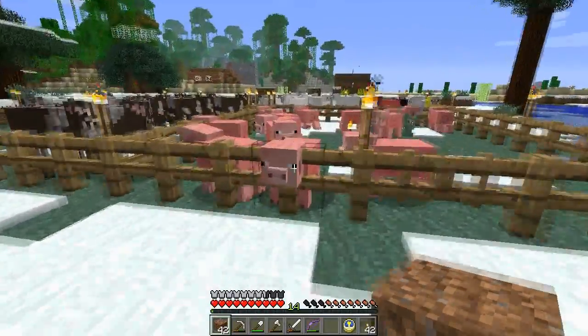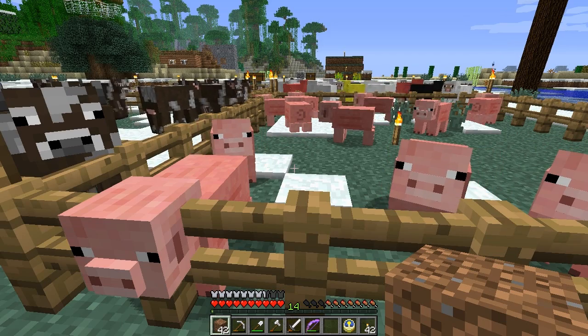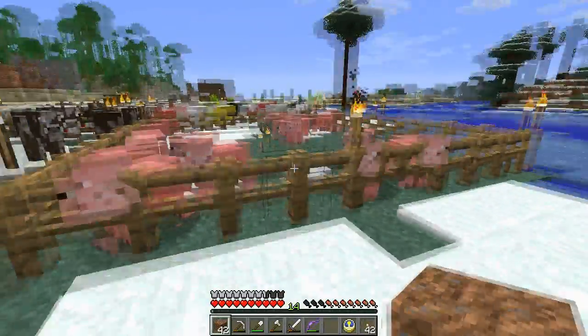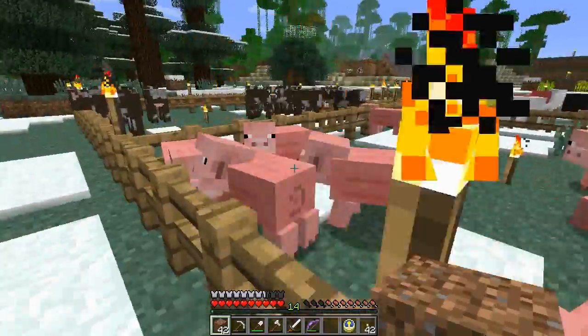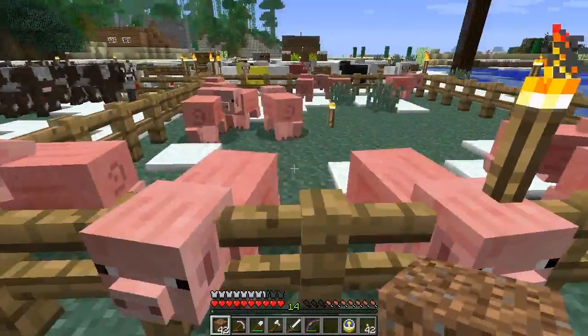There are multiple methods of killing pigs: we could drown them, drop them, set them on fire, or put them in lava. The method we want to use is lava — we want to kill them with lava, but not set them on fire. So we'll have them in water and touching lava, so that they burn to death.